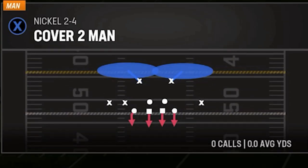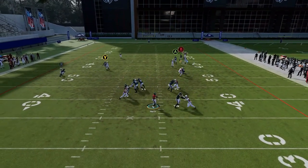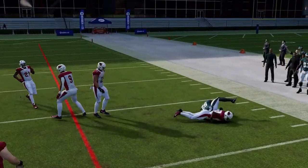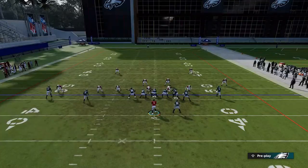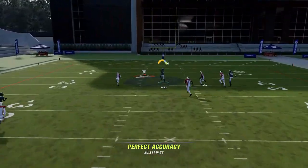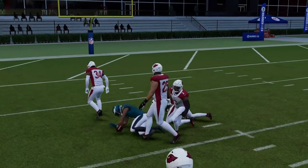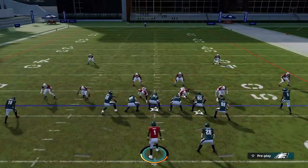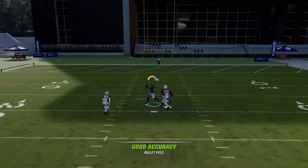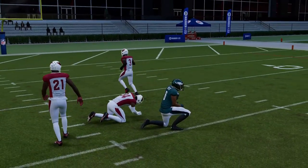Against Cover 2 Man, pretty much the same setup applies. The running back just gets open against anything — you can really throw it up just about any time. The B route gets that free inside release and you can really get over the top for another big play. He doesn't really get jammed because he's starting so close to the line, which means you can just run right past these defenders — it's a one-play touchdown capable play.